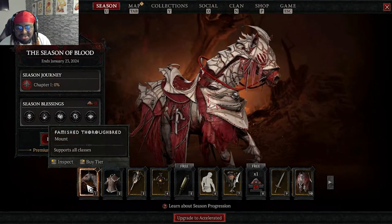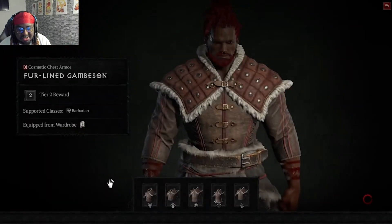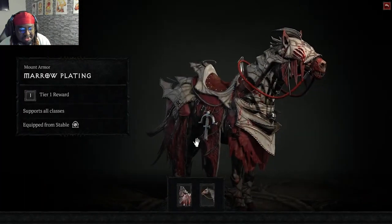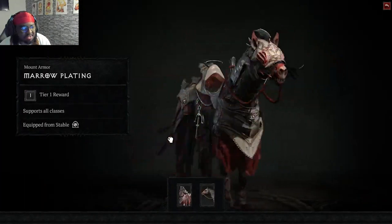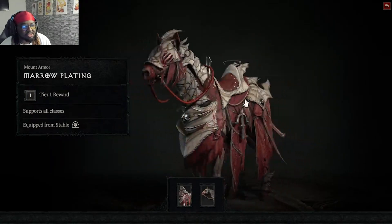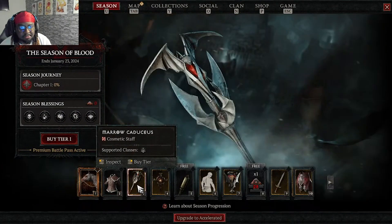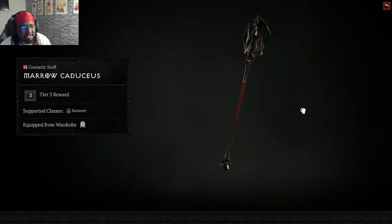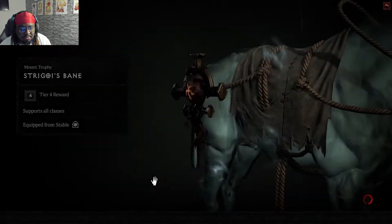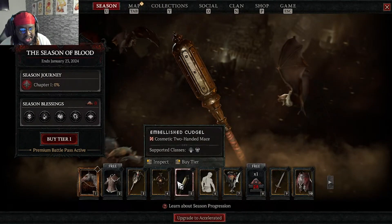It froze on me, so I'm just going to click through all of these. This is actually really nice — I think it's glitched though. You can normally inspect. There we go. Horse drip goes crazy — might have to rock that heavily. You got the cosmetic top, and this is a cosmetic staff for sorcerer. Little horse mount, and a two-handed mace.